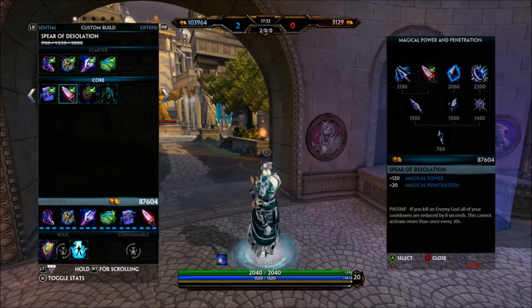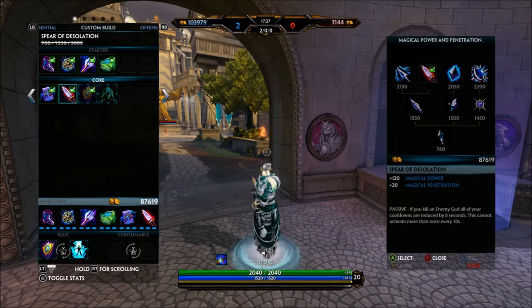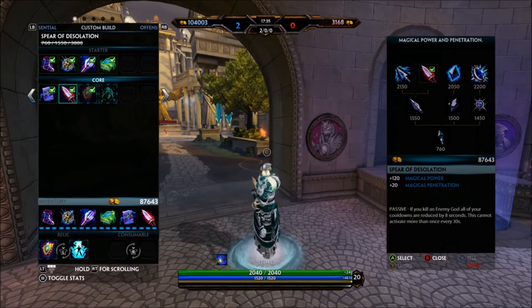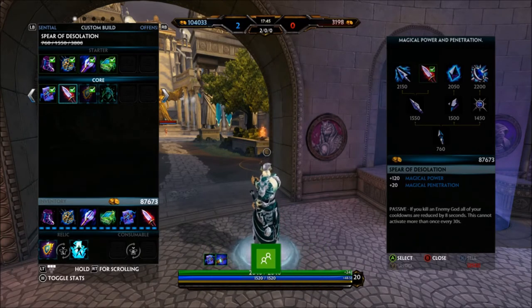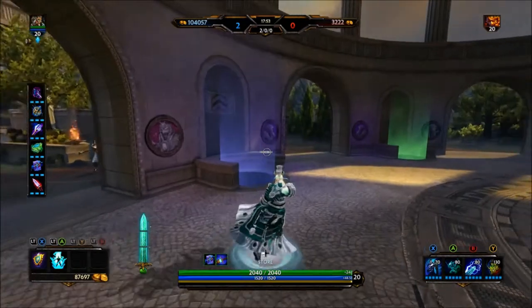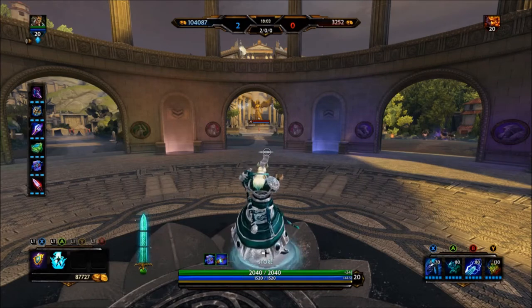The last item I use is Spear of Desolation. It adds a lot of magical power and magical penetration, and its passive: if you kill an enemy god, all of your cooldowns are reduced by 8 seconds — this cannot activate more than once every 30 seconds. It's great for late game because it gives you the penetration and power to overcome enemies running armor, and when you kill them all your ability cooldowns are reduced so you can get your ultimate back faster and go kill more gods.